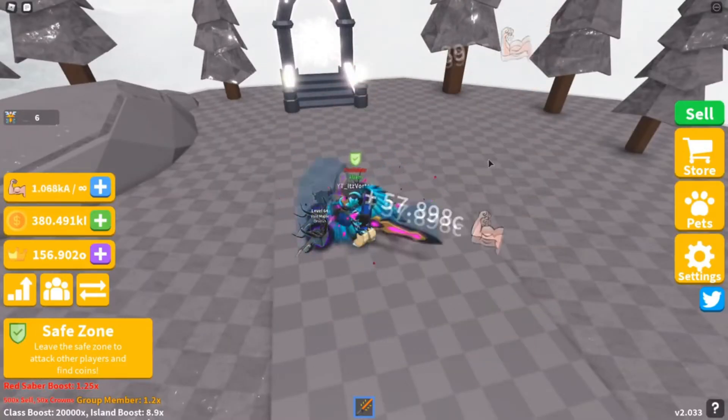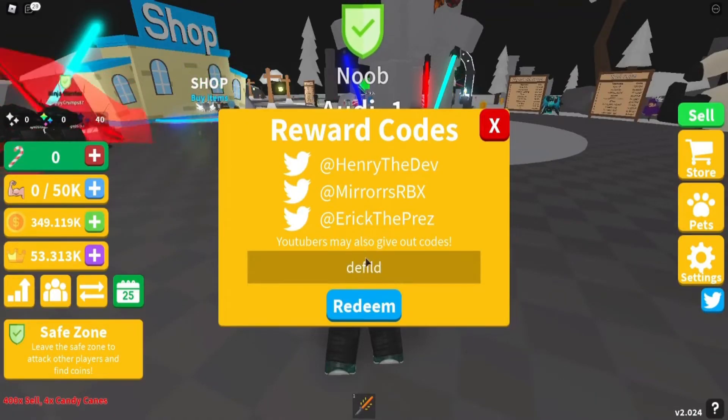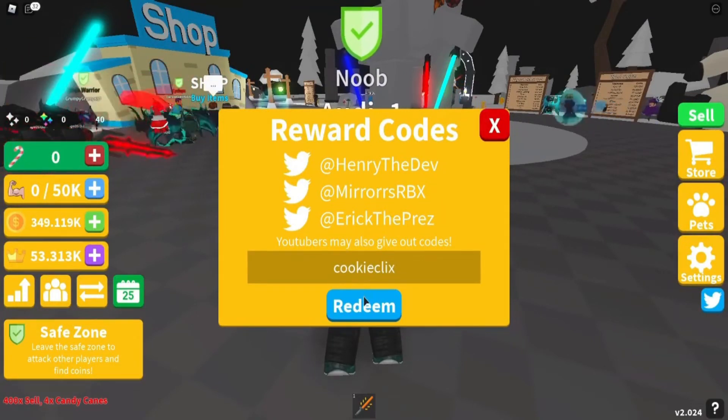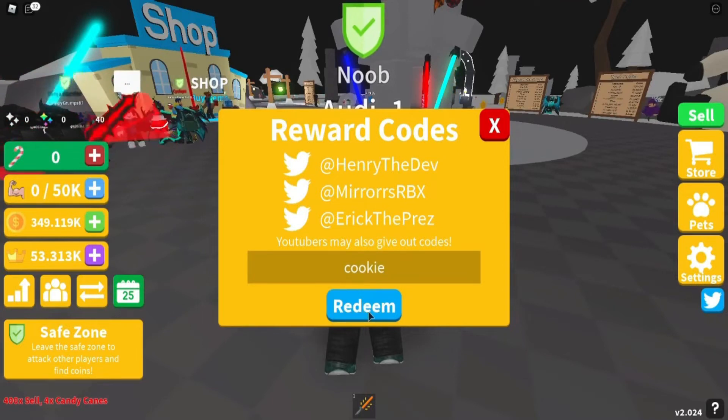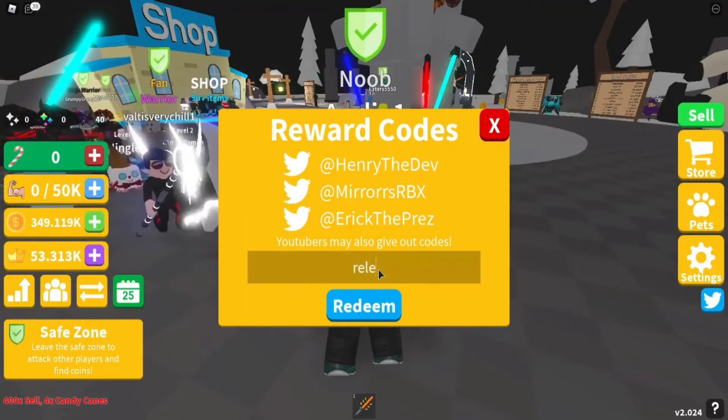These are some codes to obtain coins as well. 'Defiled' — redeem this code for 500 coins. 'Melly Cards' — redeem this code for 500 coins. 'Cookie Clickx' (with an X) — redeem for another 500 coins. 'Cookie' — redeem for 500 coins. 'Gravy' — redeem this code for 500 coins. 'JS' — redeem this code for 500 coins. 'Raven' — another 500 coins. 'Razor' — another 500 coins. 'Robzy' and 'Sub2Austin' — redeem 500 coins each. And 'Release' for 150 coins.